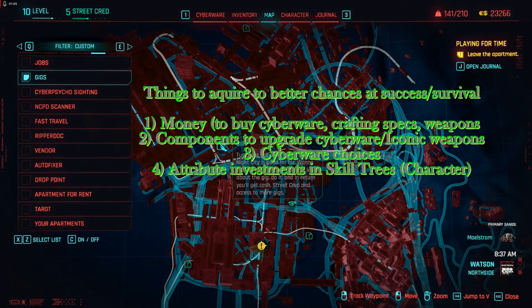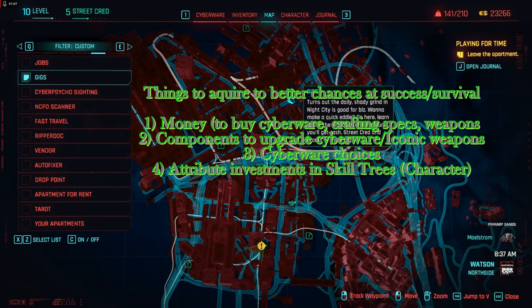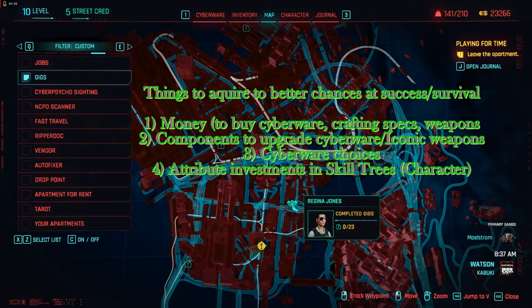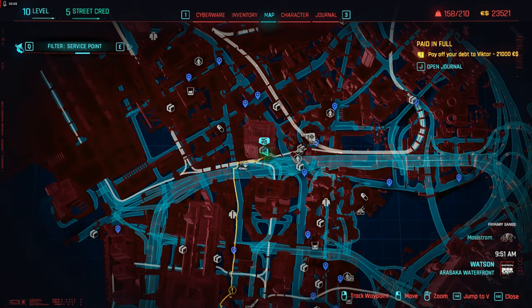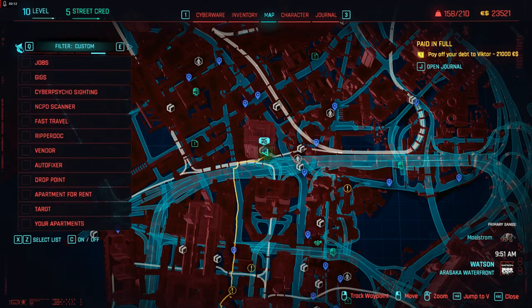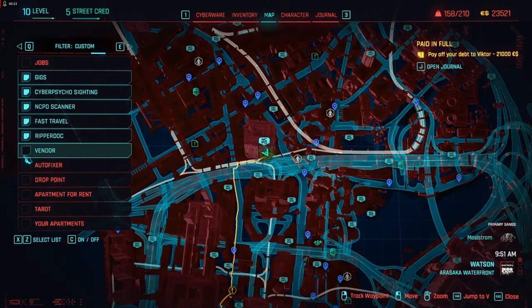In Cyberpunk there are four main things you're going to choose to do: one, acquire money so you can buy cyberware and get crafting specs for grenades and weapons; two, get components to upgrade your cyberware and iconic weapons; three, choose different cyberware to buy and install; and four, invest your attribute points from leveling up into the different skill trees. Cyberpunk gives you all kinds of freedom — it may appear you're supposed to do something, but if you have control of your character you can choose to do a mission or not, even if the yellow line is guiding you to the next mission.